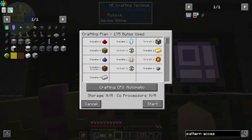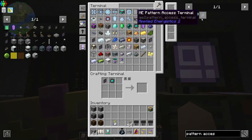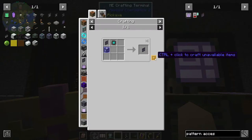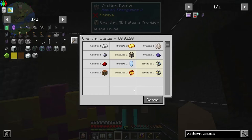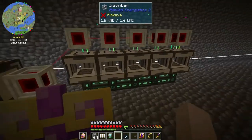Found the pattern access terminal right here. We can just Ctrl-click to get one because we already have the recipe. I also got a lot of ideas looking around Jake's base. It says no crafting CPUs available - it's still making one. It's making some processors but it's taking a long time.